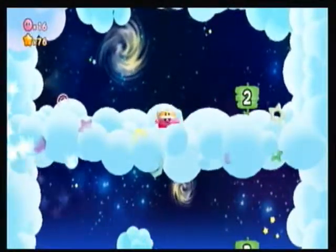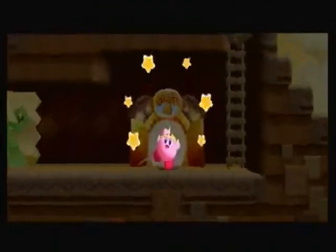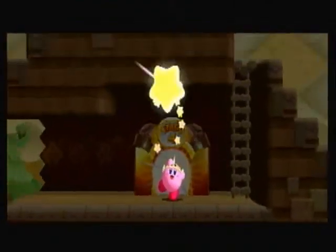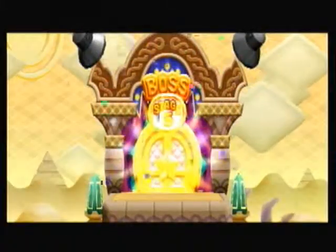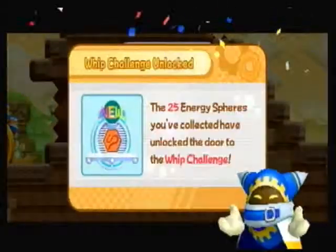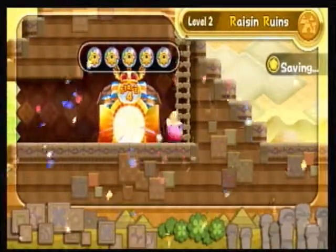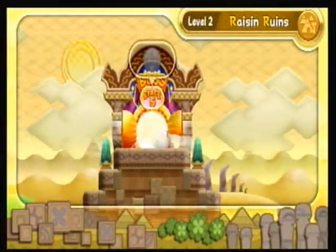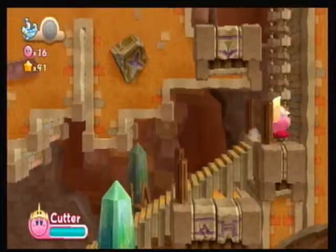Goal game — got second again. I don't like the goal game in this game, it's confusingly stupid. Now for the boss fight — there's some confetti and it's more colorful. 25 energy spheres — we unlocked the whip challenge! Not going to do any of that till later on. Now for the boss of Raisin Ruins — technically stage 5.